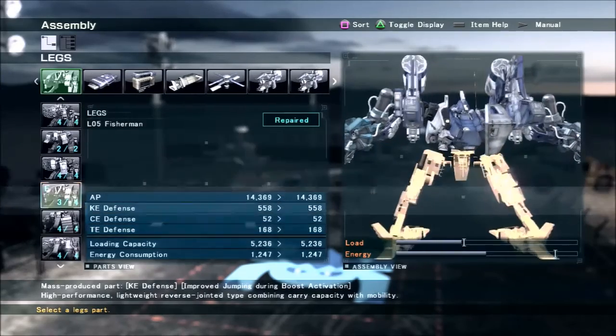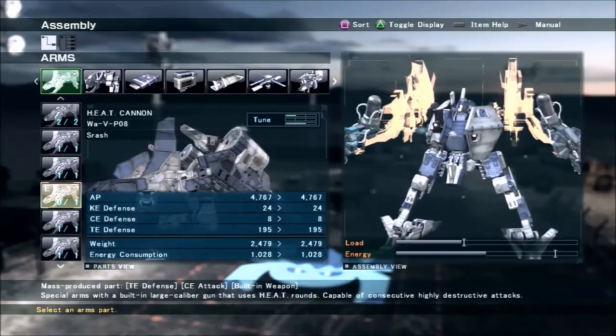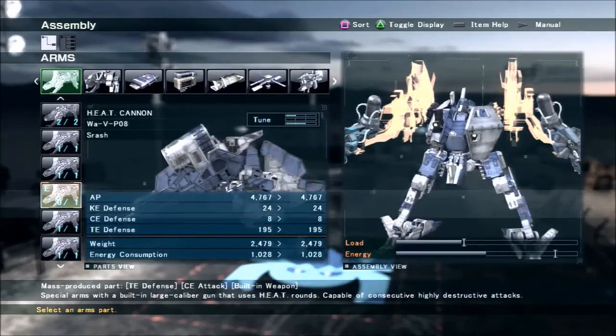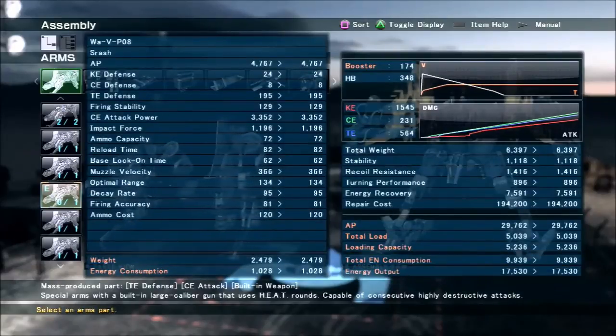Since turning is important I went for the Fisherman legs. They have high health, okay-ish defenses for what they're good for, and they don't weigh quite as much or consume quite as much energy as some of the other weapon arms. They also hit really hard.